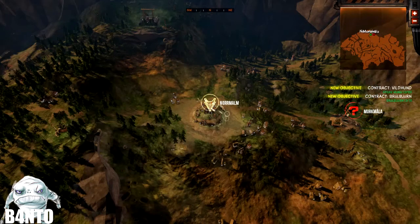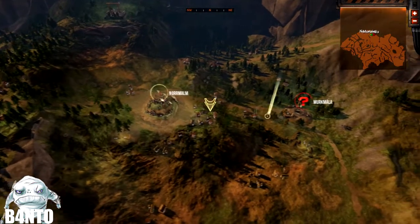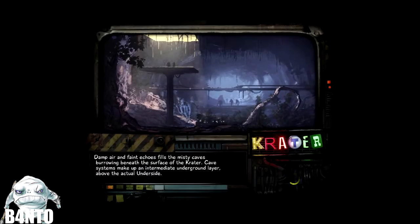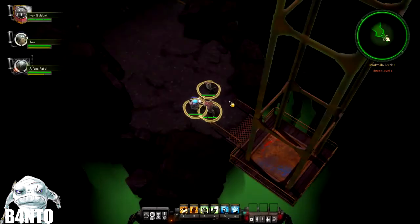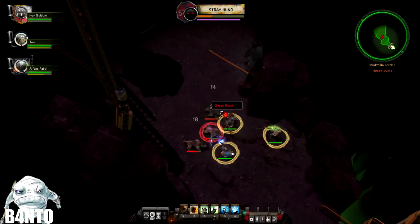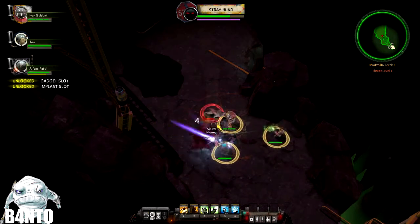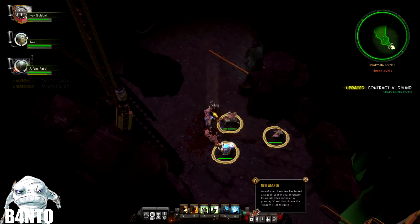As you see there's a question mark on the map — this is the map where you move around with your guys. You can travel along and encounter random encounters attacking you; maybe you have to take them out to get past. So we have arrived at Murkåla level 1. There's a thing called threat level — threat level 1 — so this is not a very dangerous place at all. Easy kills here.